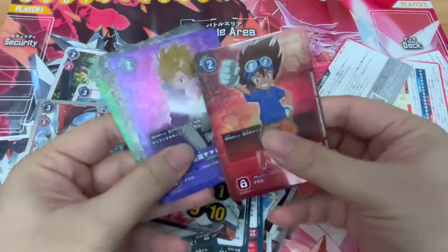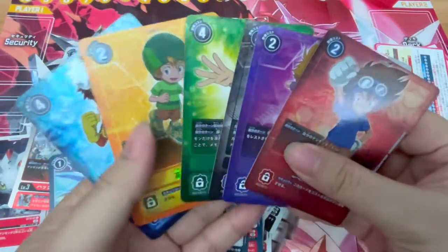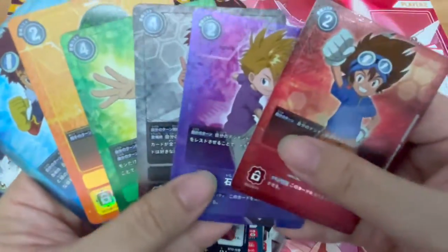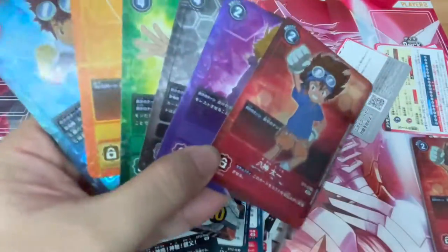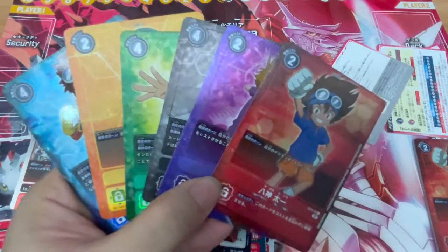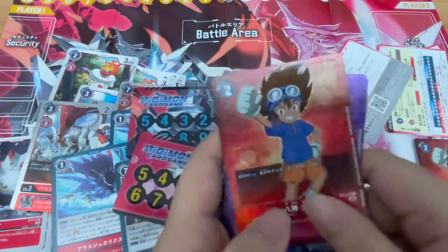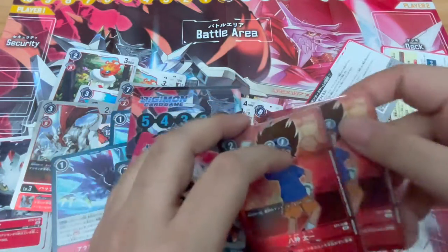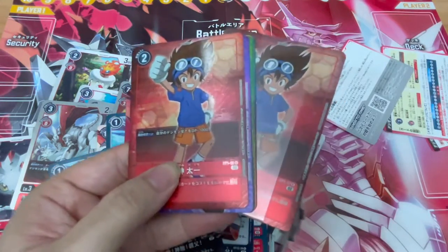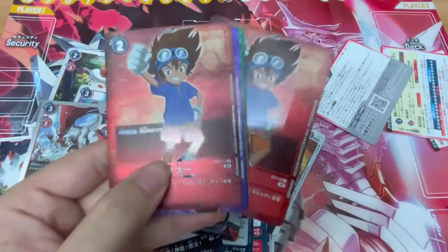Last but not least, don't forget they actually gave you a whole set of the reprinted tamers. So we have Daisuke, TK (Takeru), Ken, Koshiro, Yamato, and Taichi. So guys, if you definitely want a full set of these — four copies each — you're definitely going to have to end up buying four of either the Ragnalord or Jesmon start decks. Considering how few Jesmon cards are provided per deck, most of us will probably end up buying more Jesmon start decks than Ragnalord.